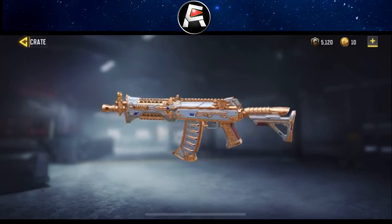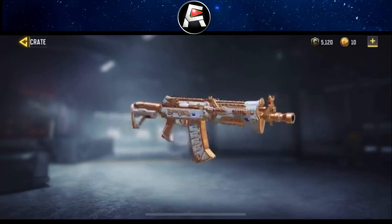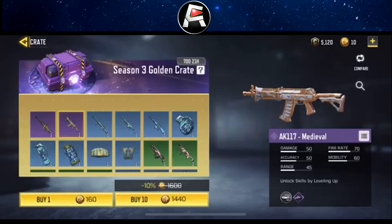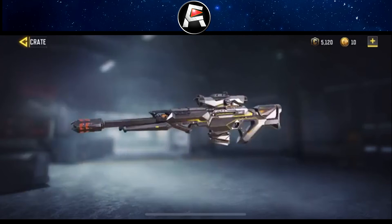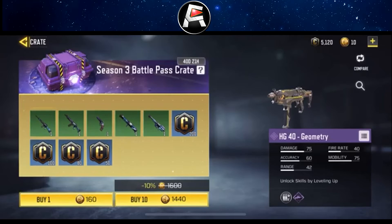It's like something you'd see out of — I can't even think of it — but it's like a knight in shining armor type of thing, but taken to the max. Then there's the XPR Geography, which kind of looks like a futuristic sniper rifle, but the XPR isn't that good anyway, which kind of sucks.